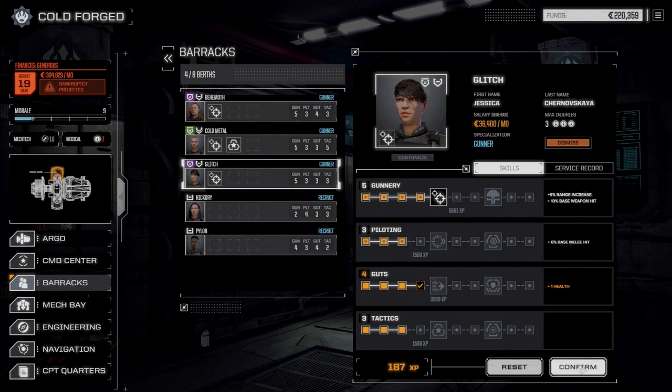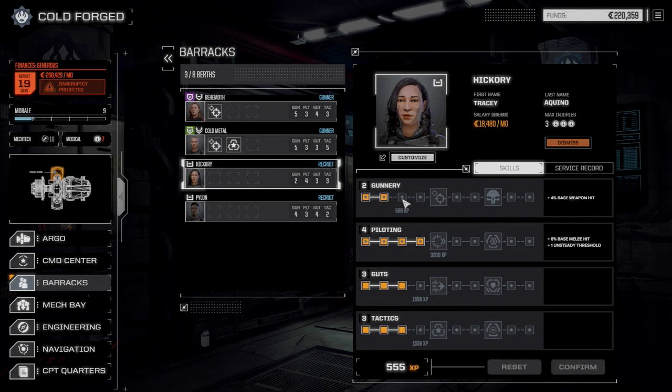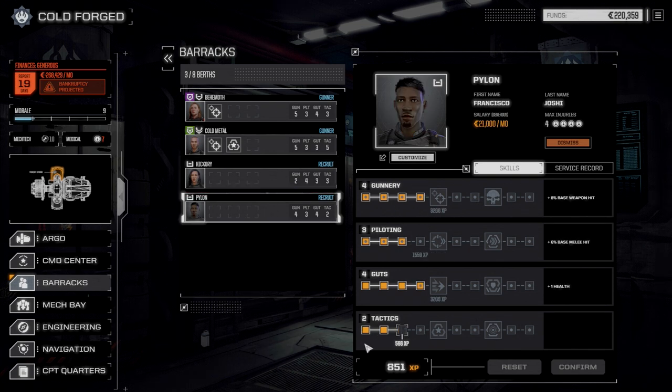Let's get some health here on Glitch. Actually, you know what? We're going to dismiss her right now. We're running really heavy on cash, we have to be careful with our money here. We've almost got enough to get the next level of gunnery. And Pylon, I have enough for tactics, but I don't really want tactics on you yet — we're going to save up for gunnery. Although you are our scout, but right now we're just going to leave that.